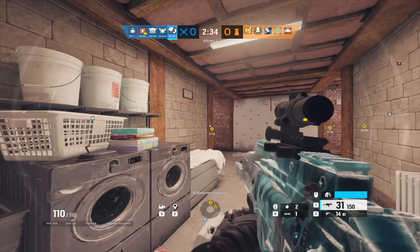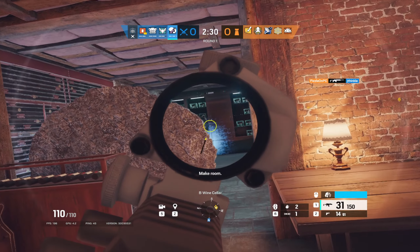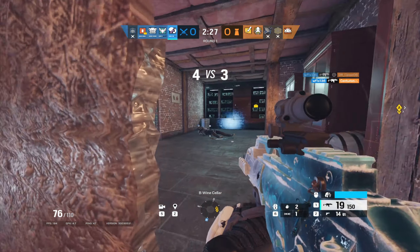What's up guys, it's Cribbar6 back with another video, and today we're going to be talking about one of the weakest defenders in Rainbow Six Siege, more specifically Pulse, and why he's a bad pick. So let's get right into it.